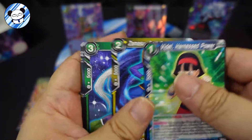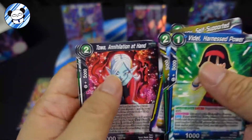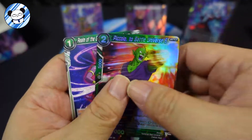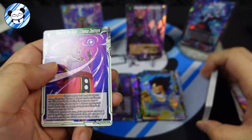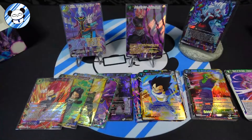Videl, Zamasu, Zamasu, Nameless Piccolo - okay, that's a common. And that's a normal rare. Alright, we didn't get our God Rare today - maybe next time we'll get it. But let's recap.